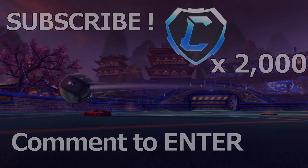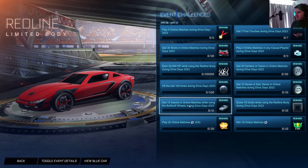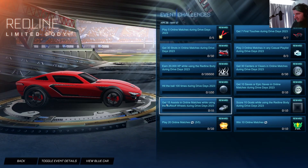Let's get right into the video. Drive Days just started and people are wondering how to get the brand new car. It's free — it doesn't cost any money, but you do have to do certain challenges. It's called the Red Line. It looks pretty cool. I think it's a Breakout hitbox.